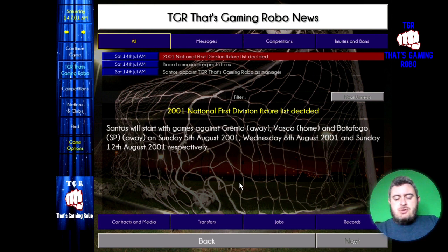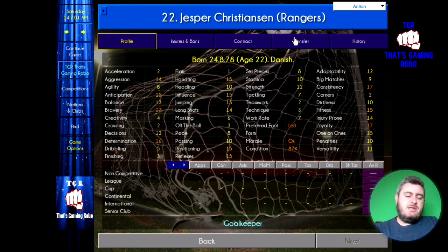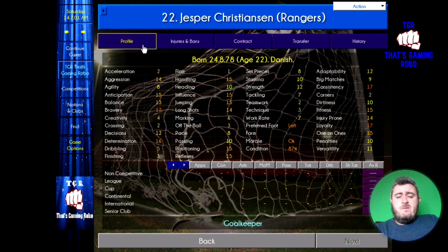Let's start looking through these Danish hidden gems, starting off with the goalkeeper, Jesper Christensen. Jesper is playing over at Rangers. He's 22 years old, valued at £2.8 million, and getting paid £7,500 a week. The beauty about Jesper is that with him being at Rangers — not the biggest club in the world — you can probably get him near enough for his value. His potential ability is 155, so Jesper Christensen can turn into a really good goalkeeper on the game.